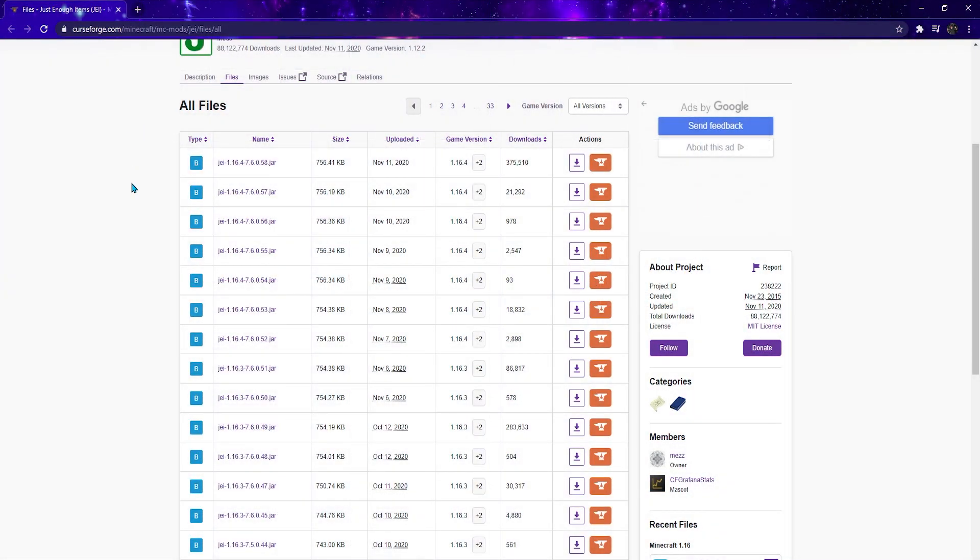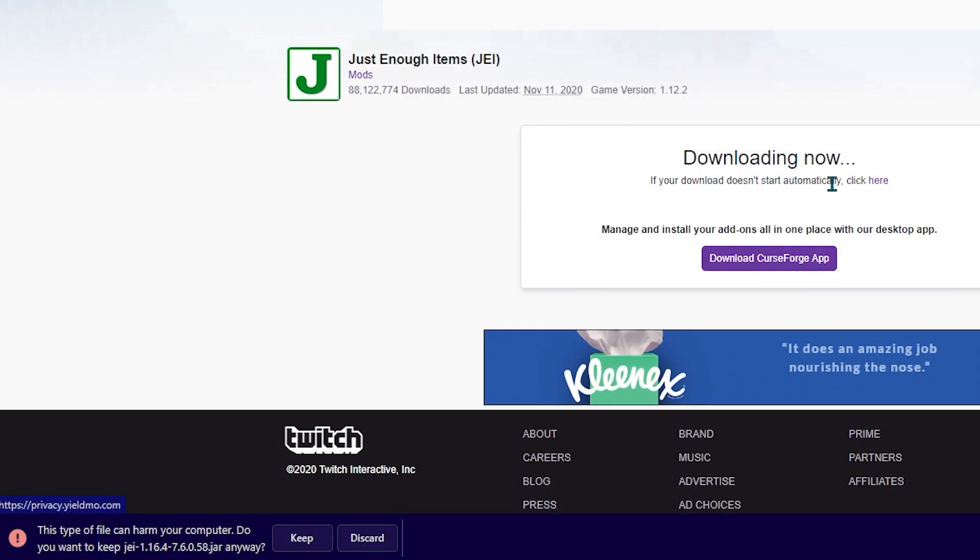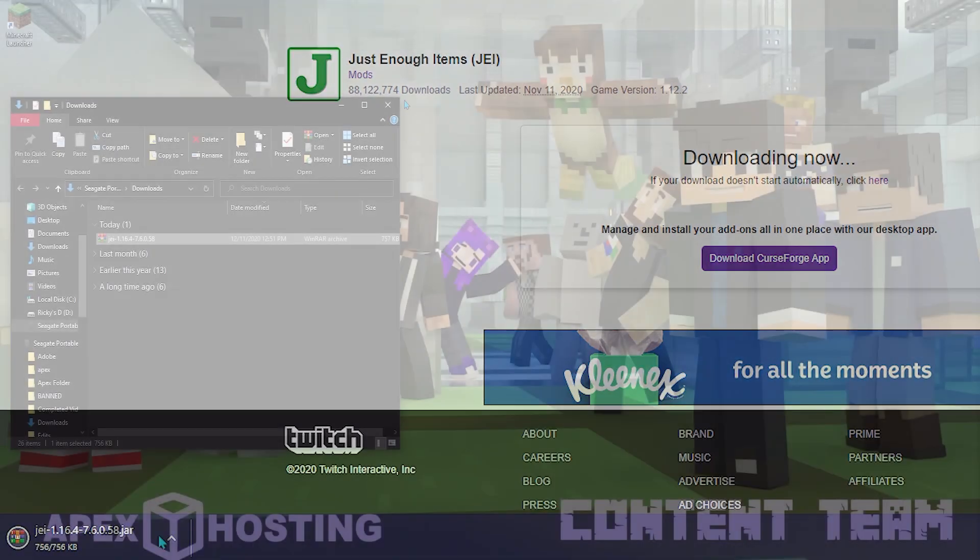If you're sold and you want to install Just Enough Items into your game, you can follow these steps. First, head to the Just Enough Items download page, then under game version, find your version of Minecraft. I was choosing 1.16.4. Download the newest version of Just Enough Items from the list, click Keep on that button when it appears, and then put the file in an easy-to-reach location.